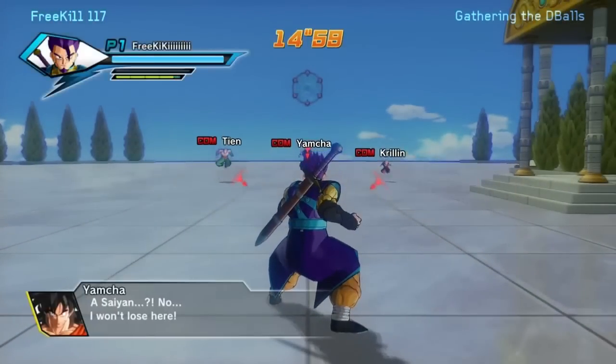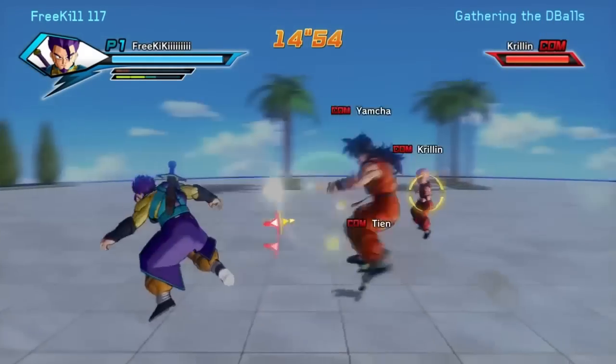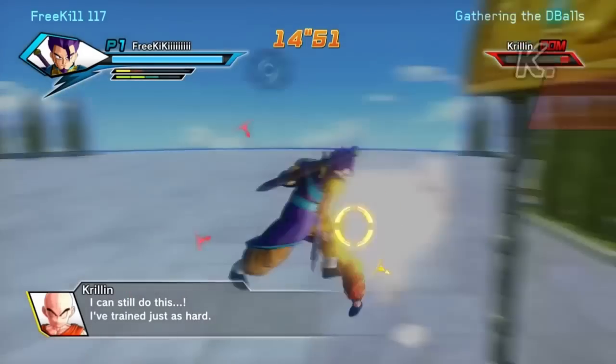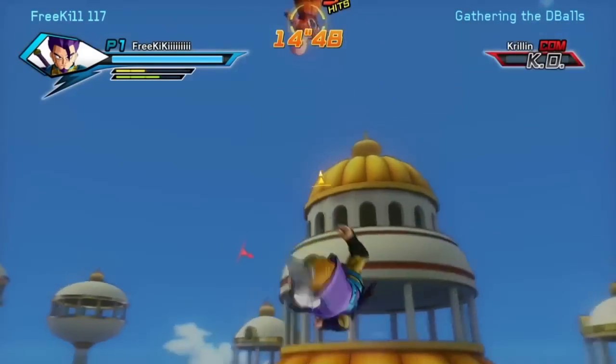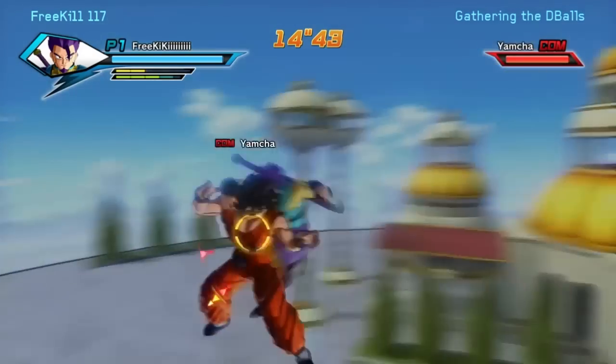Pretty simple mission. All you gotta do is kill these three characters — Krillin, Tien, and Yamcha — which are pretty much the weakest characters in the game. Just take out the characters, and there will be pretty much a one in three chance that this player NPC will spawn.